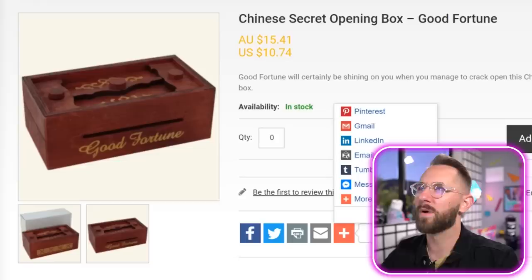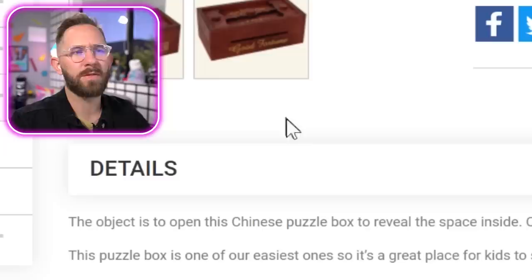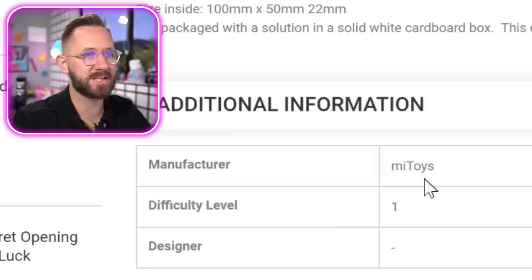We got a Chinese secret opening box — good fortune. So if you're able to open this you get good fortune. Once you shut it, fortune's gone, obviously. Good fortune will certainly be shining on you when you manage to crack open this Chinese puzzle box. The object is to open the box to reveal the space inside, and once you understand how, you can hide something inside to keep it safe. Does that make sense? No, that's definitely not a full sentence — Aussies write weird, they're upside down.